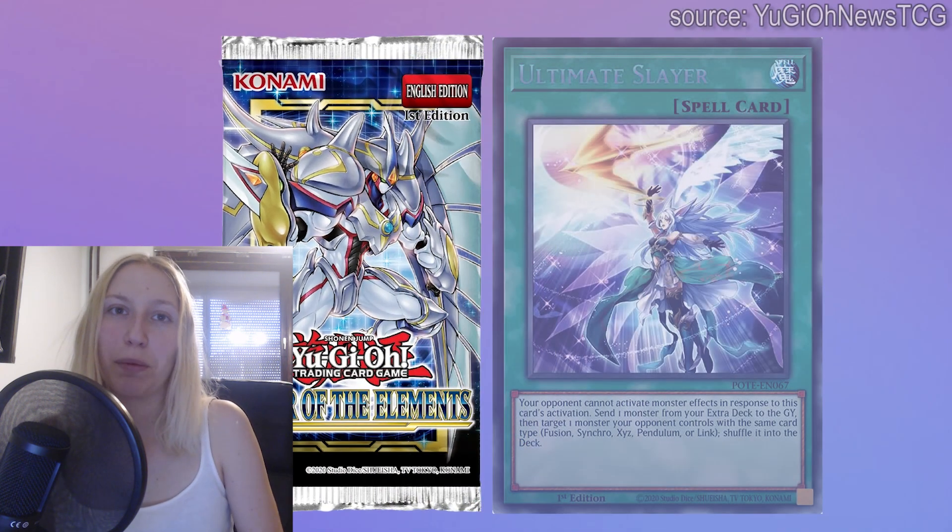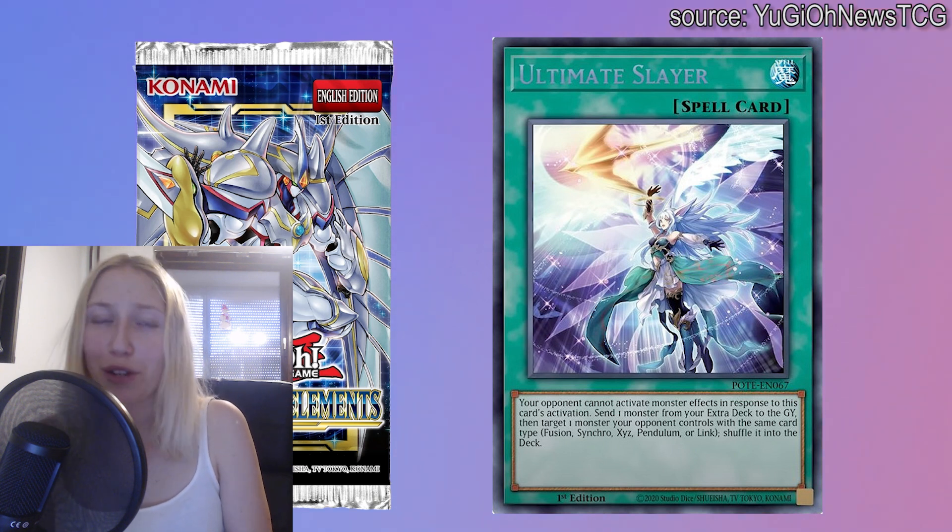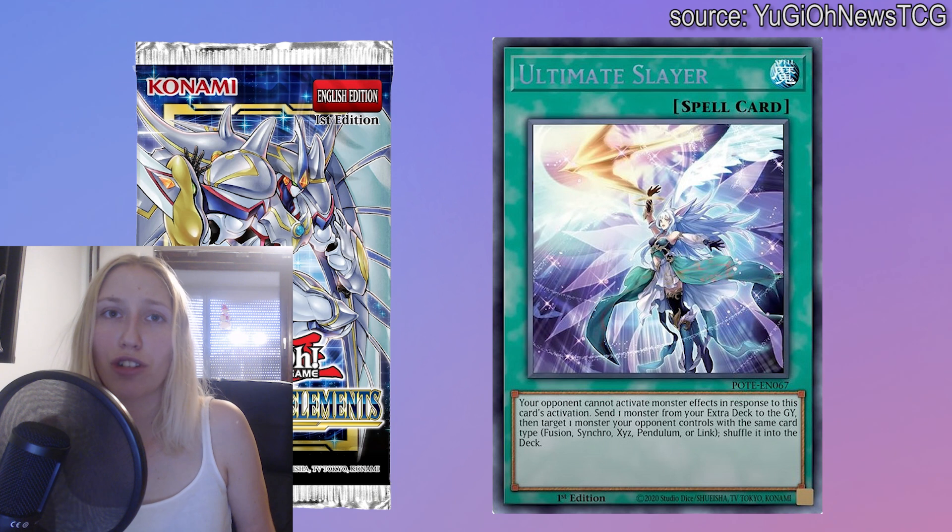The first one I decided to put is Ultimate Slayer. It's kind of very obvious — the card is busted. A couple things I want to say about it: cards like these that say you cannot respond, and are not once per turn, I think they are a necessary evil. They're part of the game right now. Boards right now are very very strong and we need cards like these to essentially just break them to be able to even play, and I think it's going to be a staple card.